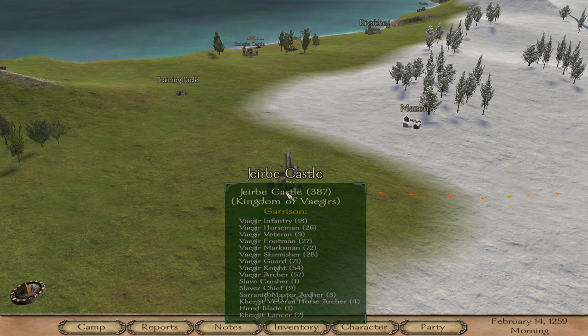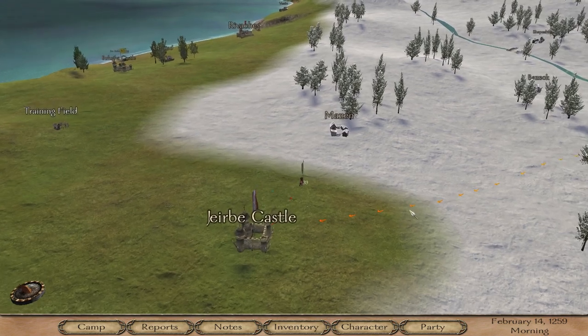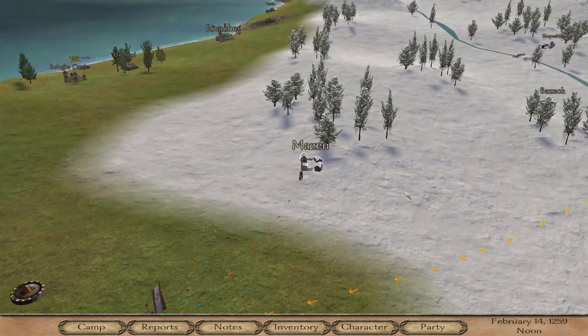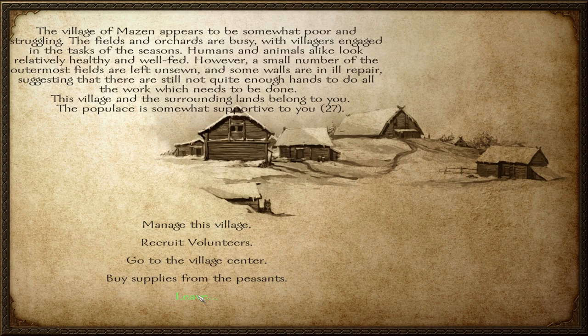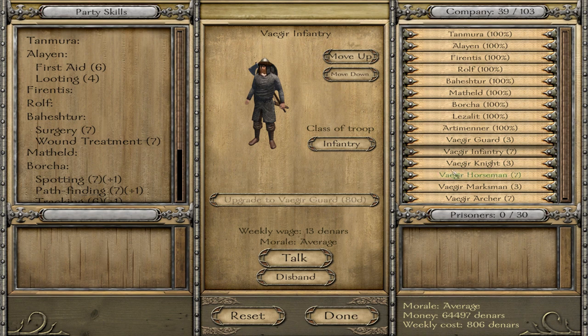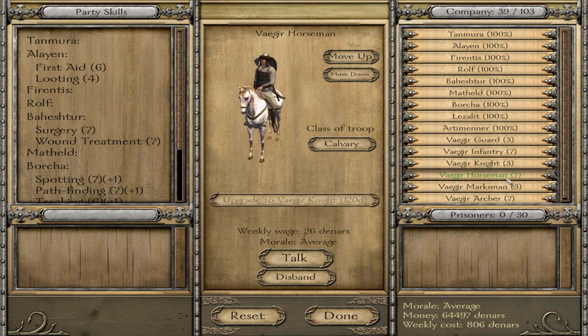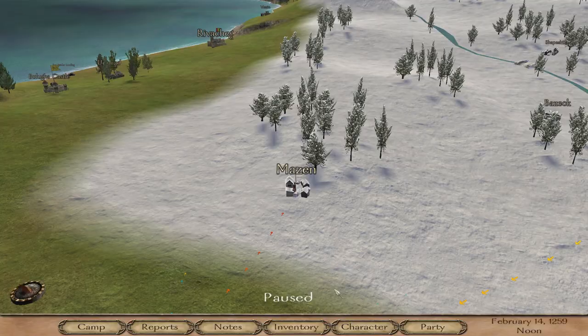I have Jarib Castle, Mazin, and Udiniad. I'm building a mill in Mazin, and first I built a school in this village — I have all the buildings built in the other village. In my party I have three Vagar Guards, seven infantry which promote to guards, three knights and seven horsemen which promote to knights, three marksmen and seven archers which promote to marksmen.